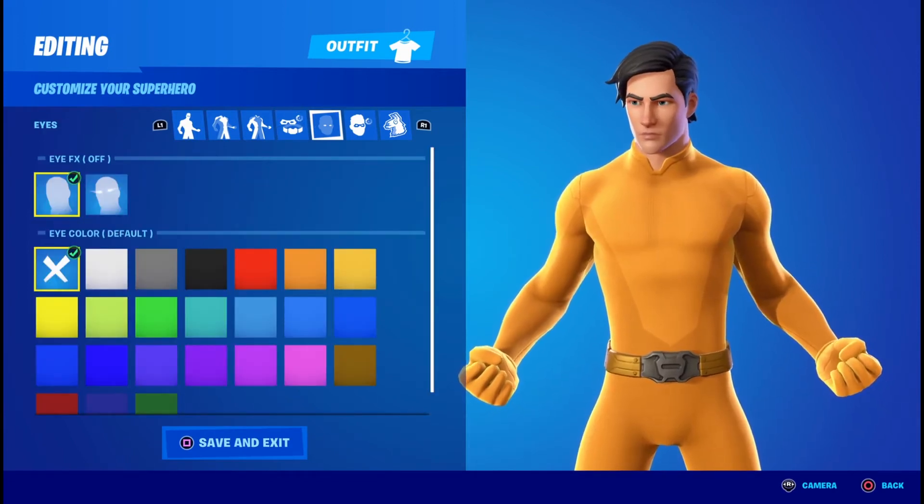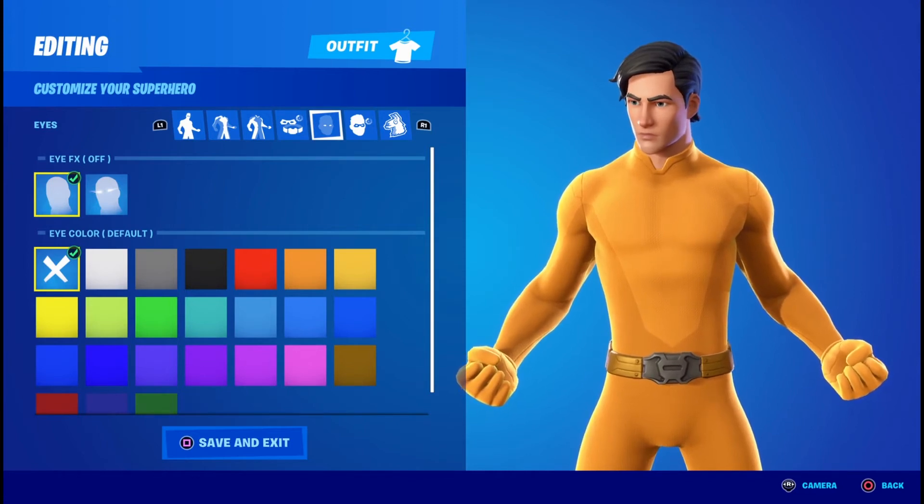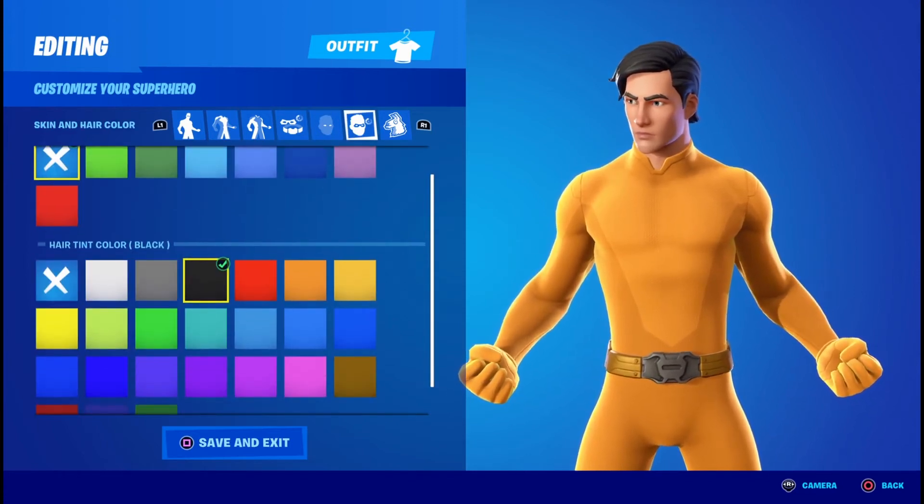For the eye effects you're going to want it off. The eye color you're going to click the X. Skin tint you're going to click the X, and the hair tint you're going to click black.